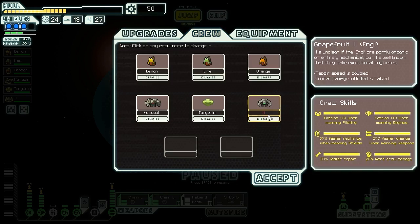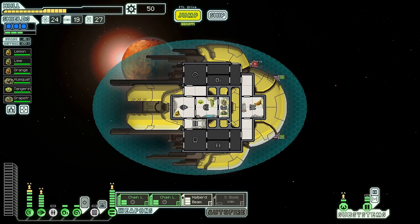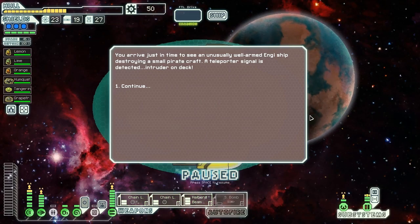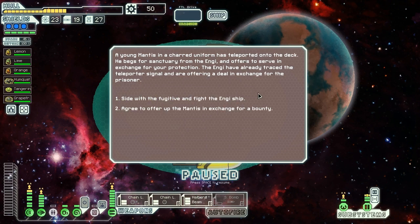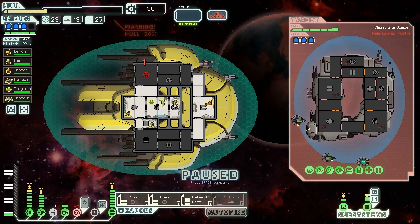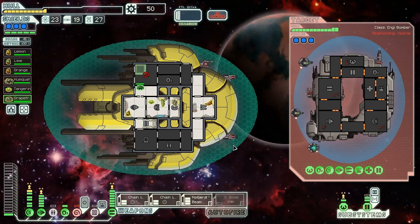Grapefruit II is going to take over doors again, since we don't really need him elsewhere. All of our crew are very good at their jobs. Let's head to the exit and get out of this sector — this might be a very short episode given how fast we've been tearing through here. We arrive just in time to see an unusually well-armed Engie ship destroying a small pirate craft. A young Mantis in a charred uniform is teleported onto the deck and begs for sanctuary, offering to serve in exchange for our protection. We try to get a Mantis crew member — but it was a trap. The Mantis sabotages our hull before teleporting away. And that is why I rarely attempt that — look at all these drones! Three defense drones! I find that almost always you get sabotaged, but you almost always get sabotaged no matter what option you pick.